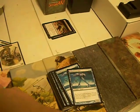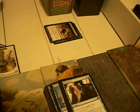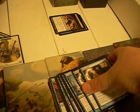Plated Seastrider — you're not going to see him in constructed. He's got good toughness, he's a good blocker, a good stall card — double blue for a 1/4. They might as well have made him a wall. Halt Order — counter target artifact spell, draw a card. Almost anywhere else that wouldn't be good, but in artifact-heavy environments it's nice. Steady Progress — proliferate, draw a card. I'm not thrilled by it.